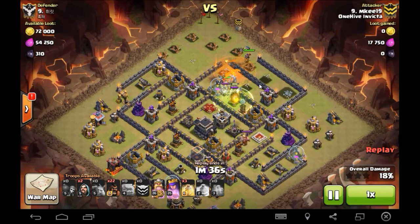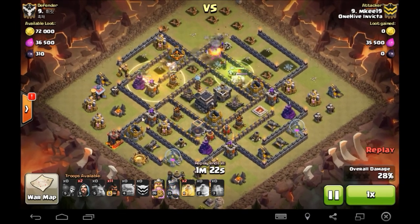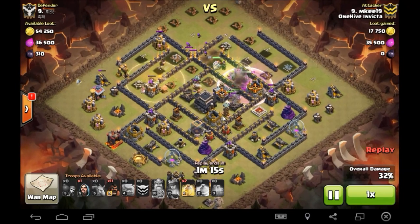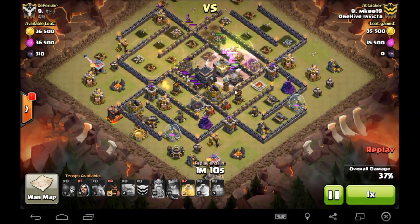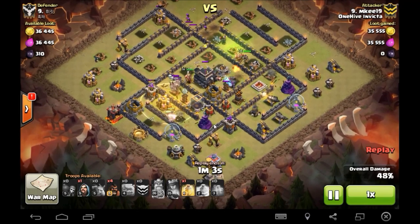King goes in, nice delay on that king. King's going to go right over that queen and start taking some swipes at her - she'll be down in one second. Goes ahead and sends a couple hogs on that archer tower to make sure that goes down. He doesn't want the golems jumping back. With everything progressing into that core, he sends in a batch of hogs from the 10-11 o'clock position. First heal goes down.